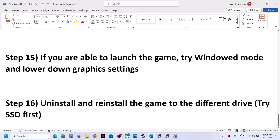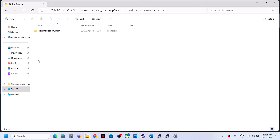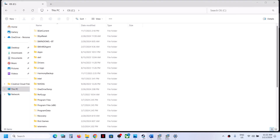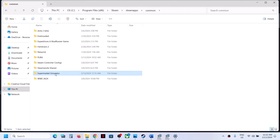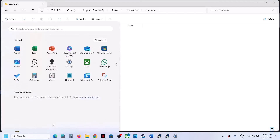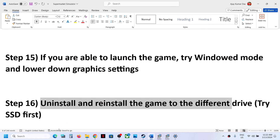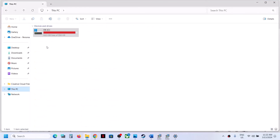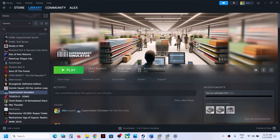If nothing is working, the last step is to uninstall and reinstall the game to a different drive. Uninstall the game, then go to the game installation folder and delete the game folder. Restart your computer, and after the restart try reinstalling to a different drive — if it was on an external drive try the C drive, and vice versa. One of the steps shown in this video should help you get the game running on your Windows computer. Thank you for your time — please like this video and subscribe to my channel.